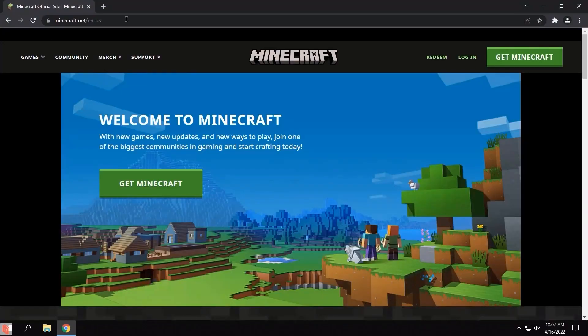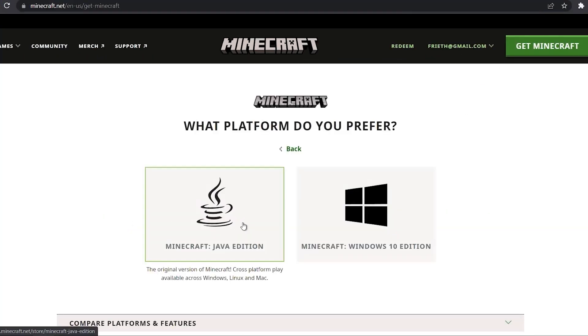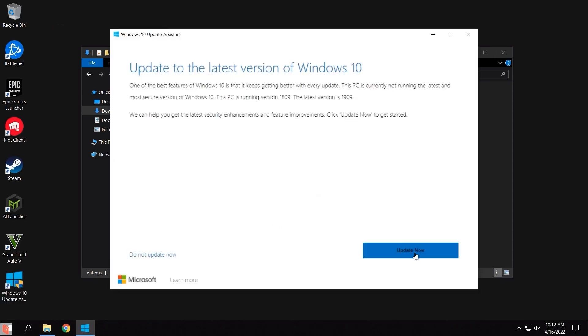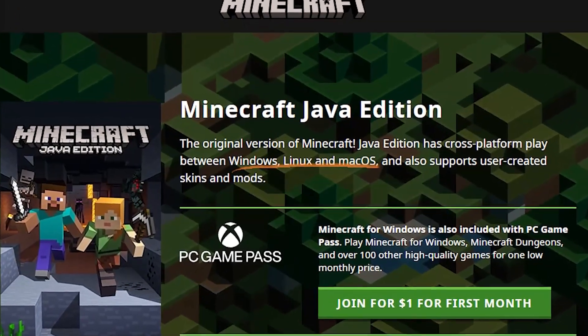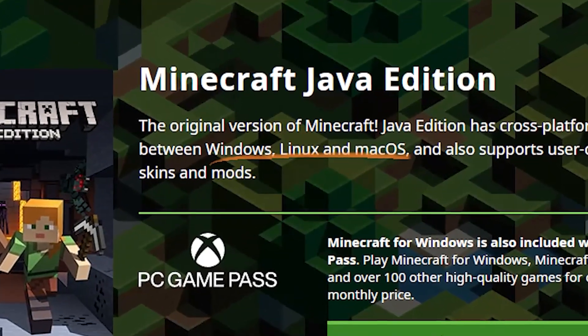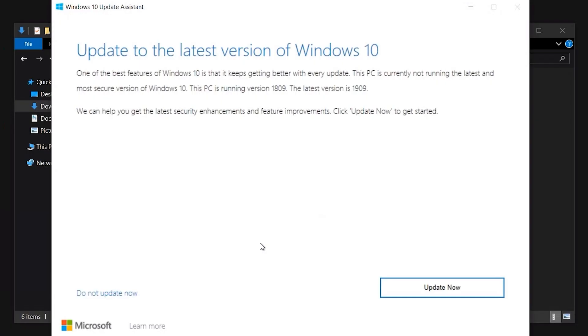The issue comes with the official Microsoft Minecraft installation program. Microsoft's installer requires the user to have the latest version of Windows in order to progress to the installation of Minecraft. Strange, because Minecraft Java Edition has never specifically required Windows to run at all. It's built on cross-platform Java technology, and nothing about Windows matters as long as the drivers and the internet are working. I was surprised to find such an unnecessary check blocking my installation progress on one of the most popular games in history.